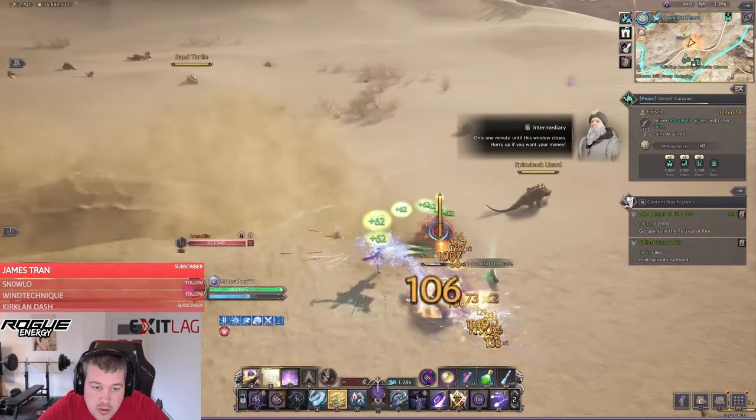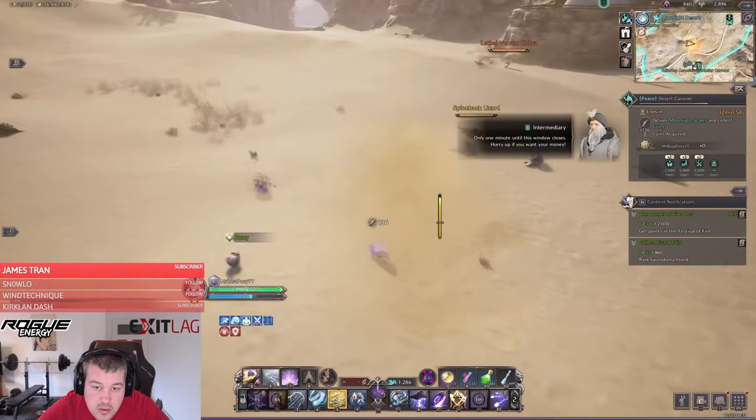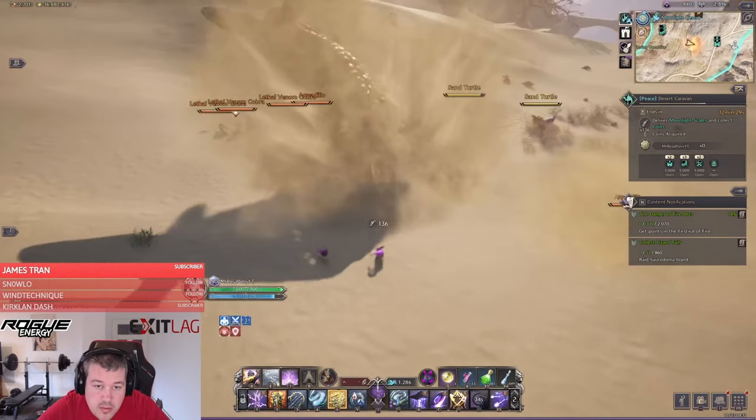This farm works like this: you join the Desert Caravan event. After five minutes, Queen Balandir will spawn as a non-targetable creature lasting for 10 minutes. She will rush through the sand and you do not have to follow her — instead, stay ahead of her path.